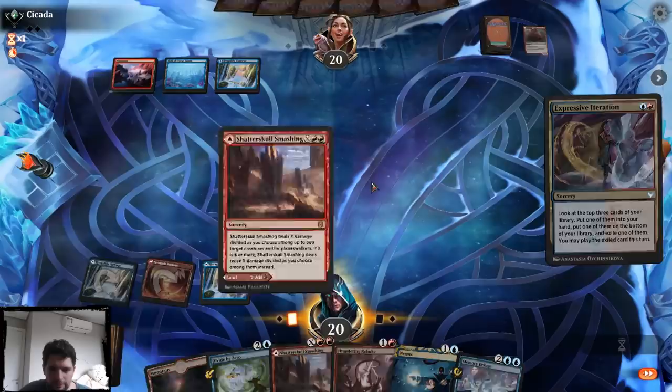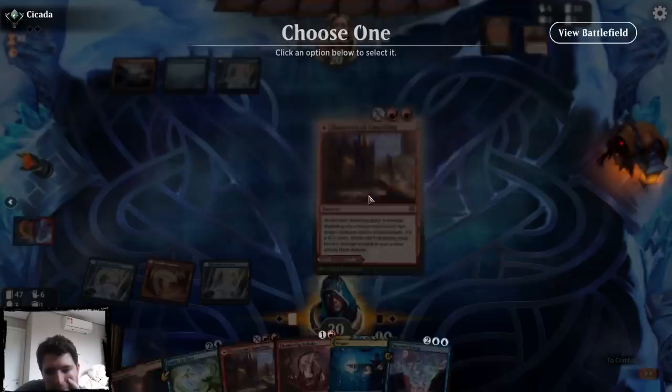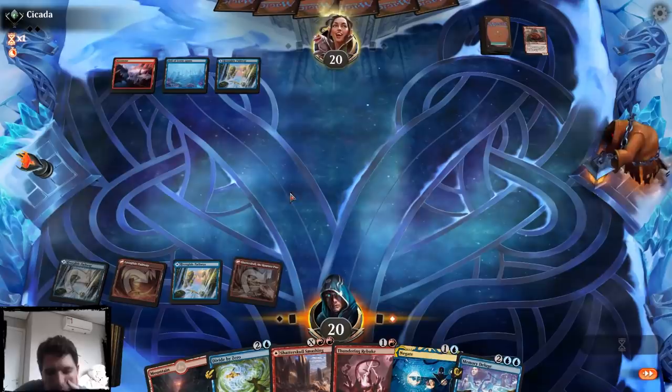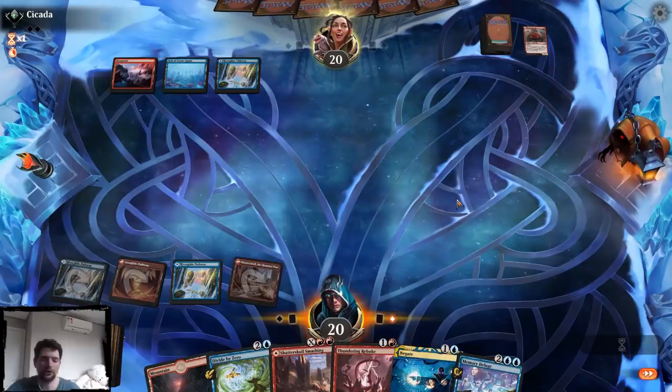Do I want to play this tapped or untapped? Obviously tapped would give something away. I don't think I really want to negate anything, so I'm just going to play tapped. The 3 life could matter, and playing it untapped is going to tip them that something is up. There's no threat here — what are they going to do? Prismari Command me, then sac, play a Dragon, attack? Then I have Rebuke plus Negate, so I have a good follow-up to that.